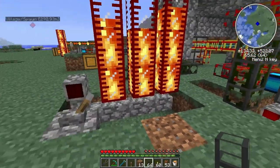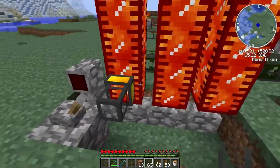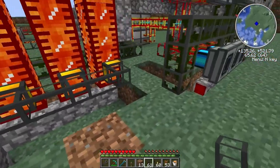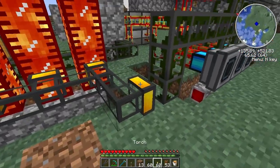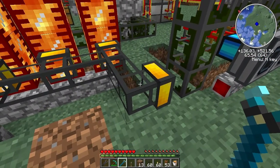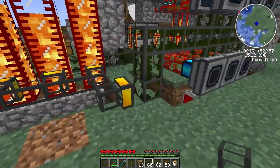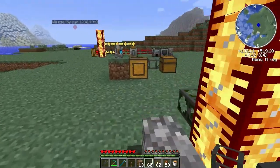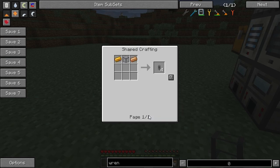The Omni Wrench will let you pick up liquid ducts a lot easier. If we put a liquid duct on there — see, it's a really cool look. I've connected all these, and it will connect to your existing pipes if you don't have enough liquid ducts yet. With this wrench, hold down shift, hold your sneak button, and right-click — boom, it instantly breaks it. Now let's show you how to make liquid ducts. You need two copper ingots and hardened glass.